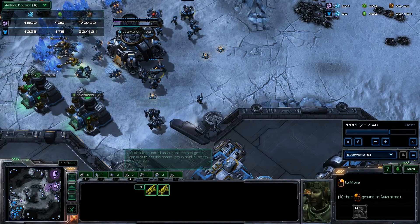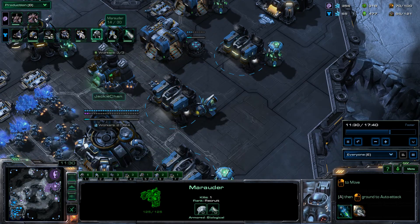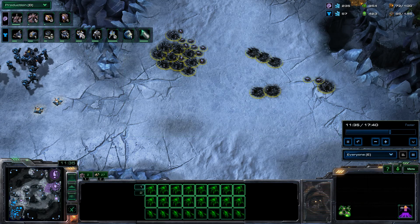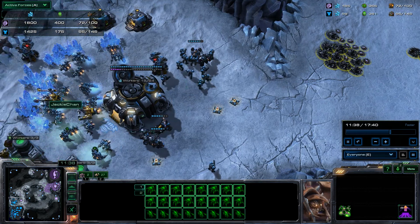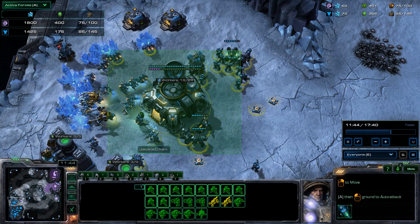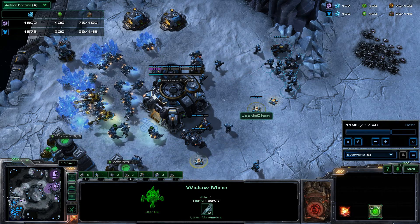I'm pretty much all-in here and I just can't break this with the type of units that I have. Roaches can kill marines, but with these Widow Mines and he's getting Marauders — I think he's actually getting some dropships. Yeah, he's got two dropships on the way. With this army, if I just smashed it into here I might have won, but I don't think so because these Widow Mines would have just done so much damage to me.